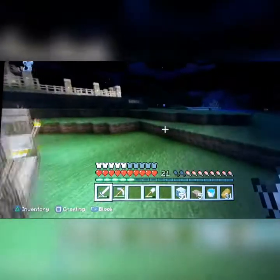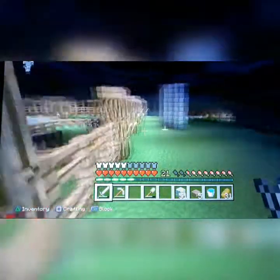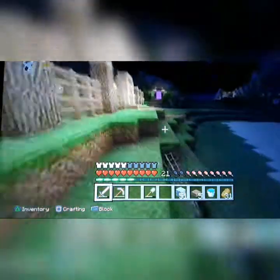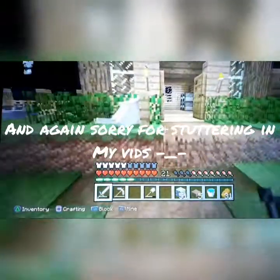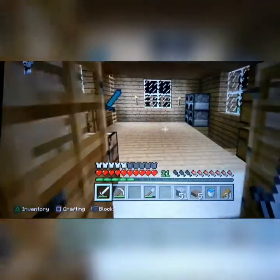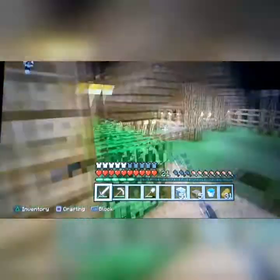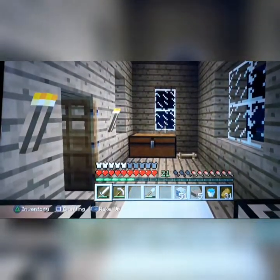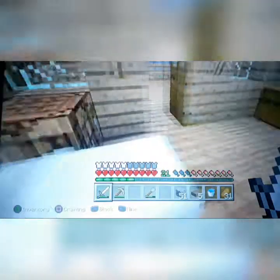I was so happy and went straight home. I immediately made myself a diamond pickaxe and a diamond sword, which was really great. But I realized I was one diamond short of making an enchantment table. So I went back, got more XP, and decided to block off my old strip mine and start a new one.